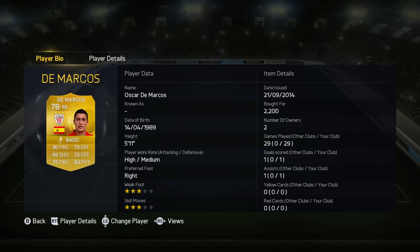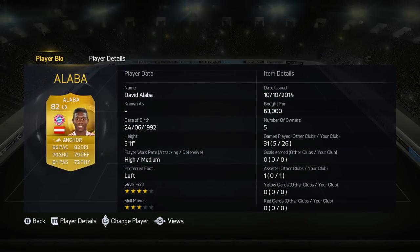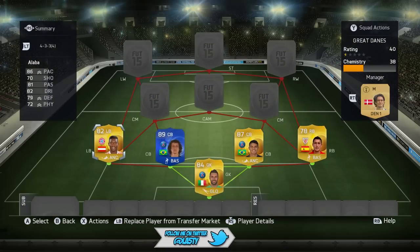Moving on, the defence looks like this: we've got DeMarcos as our right back, he is only a 78 rated card but my god does he perform well. We've then got Alaba at left back who's 82 rated, he's very quick and he does his job, gets up and down that pitch incredibly well, what a good player he is.